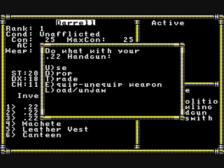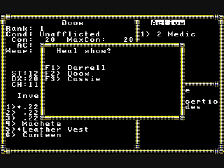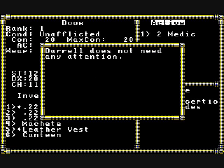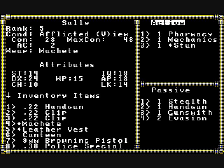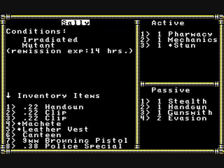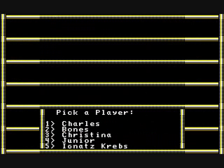Certain items can be equipped, like weapons and armor. When you do equip something, it puts a little diamond next to it in your inventory. In order to use an active skill, it's not very intuitive — you first have to use the arrow key to go over to the active section, and then push the number of the skill. You can view afflictions from this status screen too. Here we see irradiated and mutant for Sally.